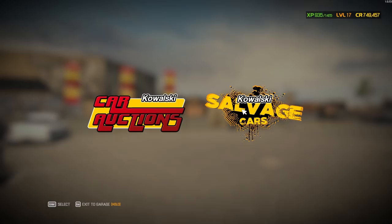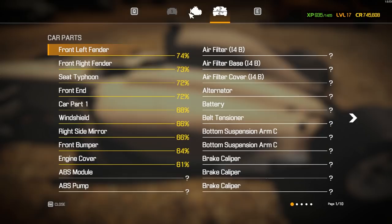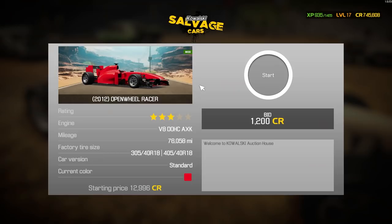Here we go — the Kowalski salvage cars. I seem to have found something pretty cool here. This looks like an F1 car, an open wheel racer as it's stated in the car status. It's really not too bad what's left — looks pretty good. I'd say this is more of an F1 style than an Indy car. Let's see if we can make a play on this one.